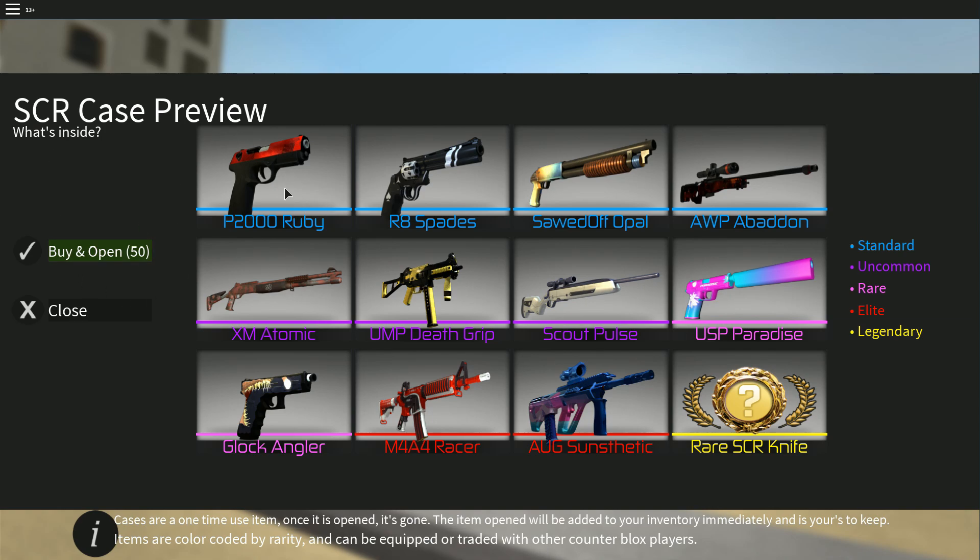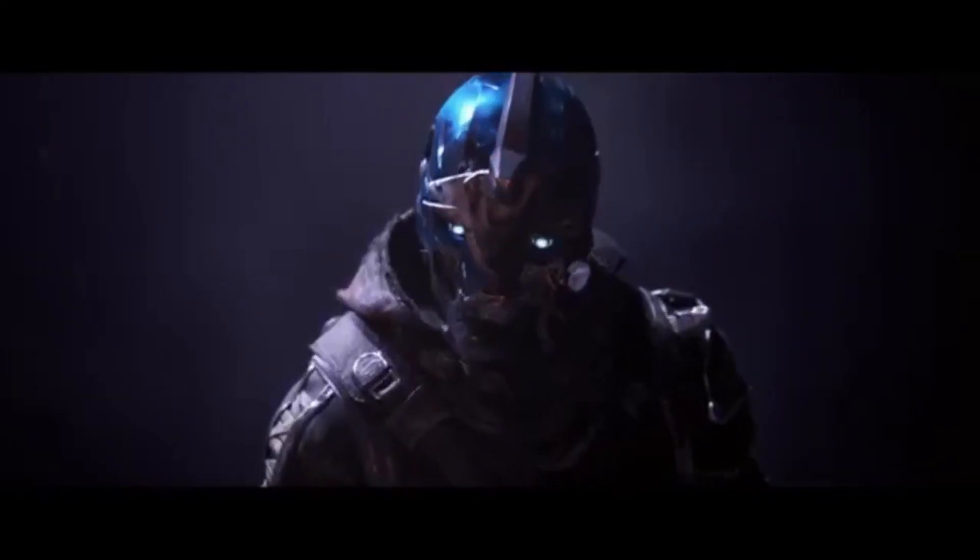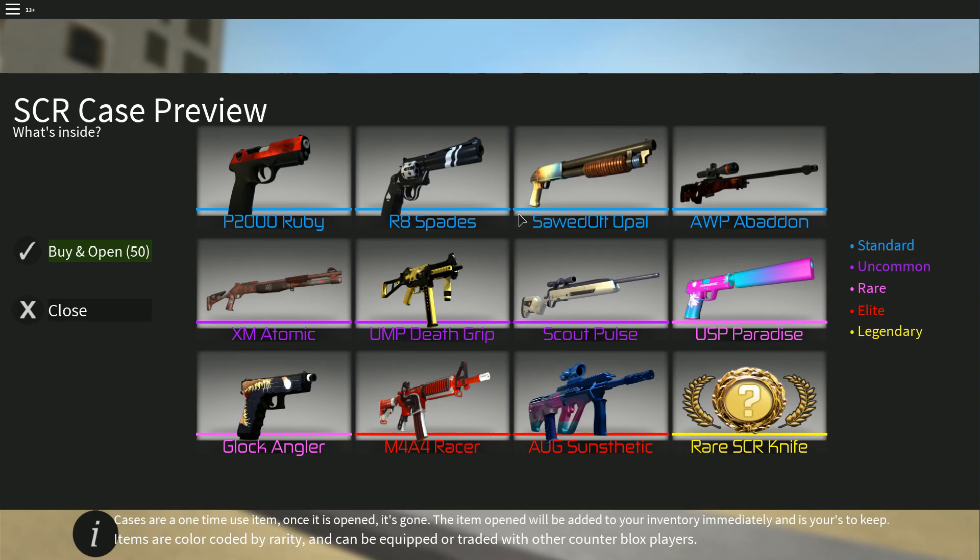First, Pete 2000 Ruby. It looks okay honestly — in my opinion I do not like it, I don't hate it. I do like the color red, so that's pretty good. R8 Spades — now, for any of you who've played Destiny, y'all know what that looks like at least.